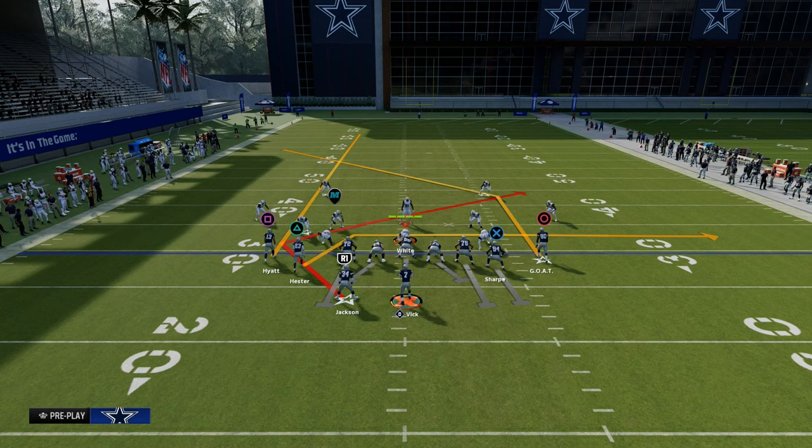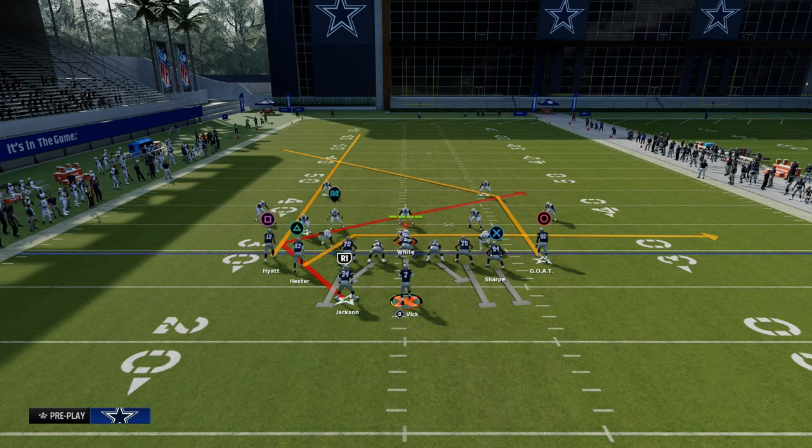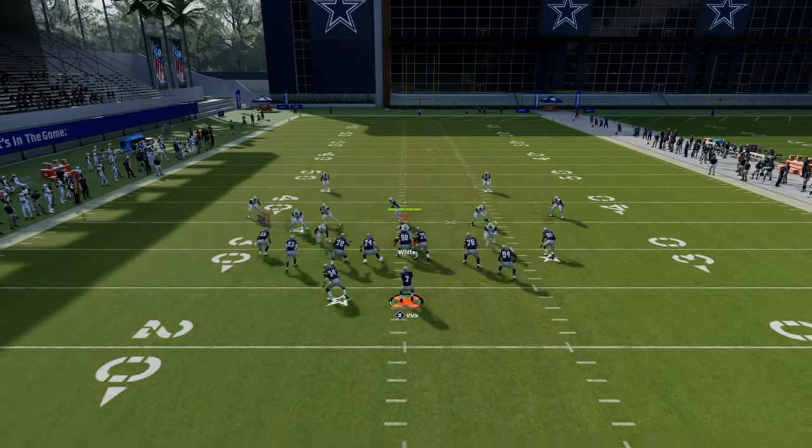What's essentially going to happen is that drag route is going to act almost like a flat, that Texas pattern is going to act kind of like a slant route, and then the post route is going to be that deeper route — though it's really hard to use for this play.